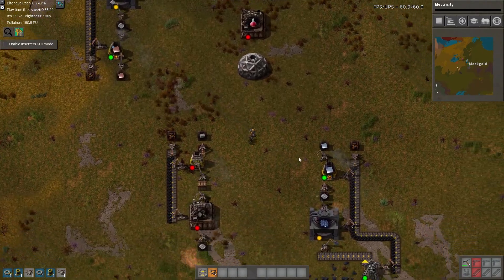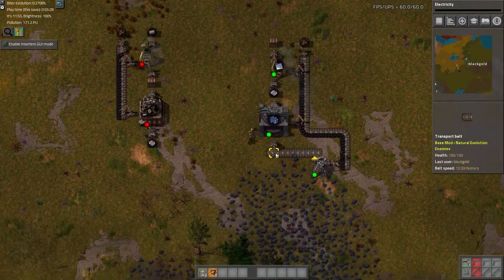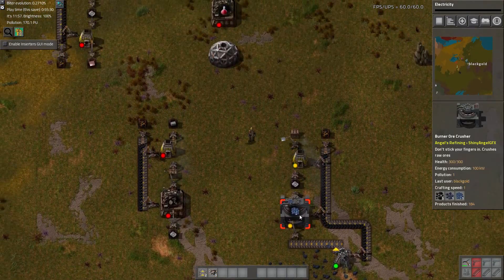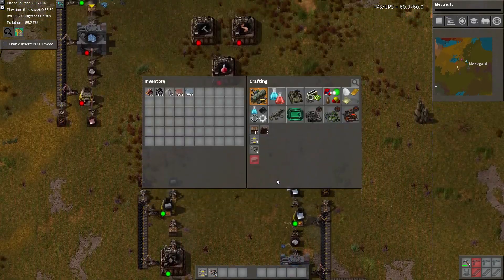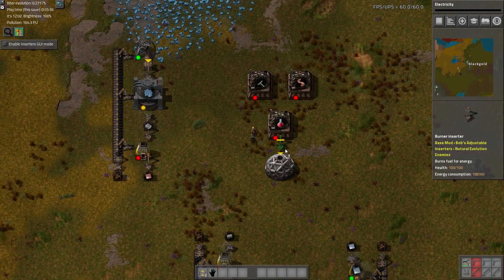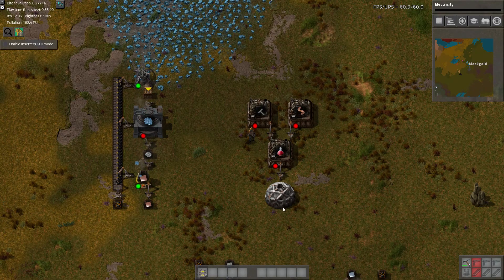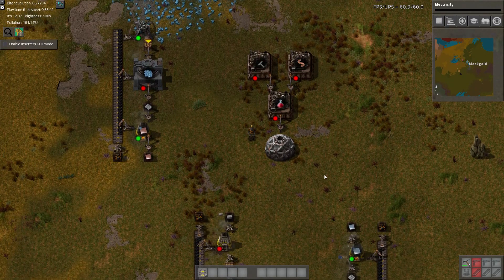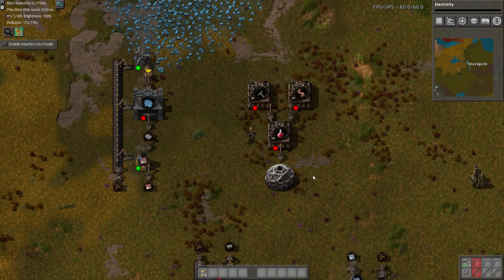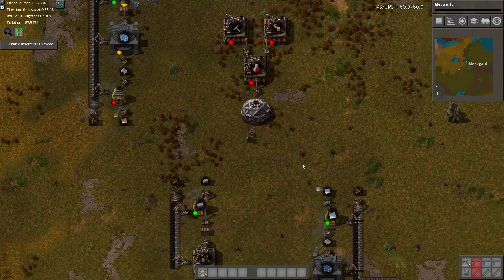I'm definitely starting to notice a bottleneck — it's a bottleneck in our inventory. We're running low on a lot of this stuff. So it's probably about that time to expand the mining operation. It's a little cumbersome when you're dealing with burners, but we'll make it happen.